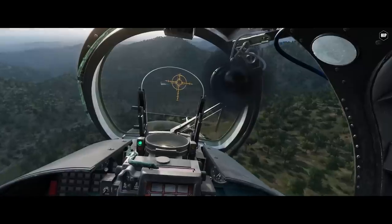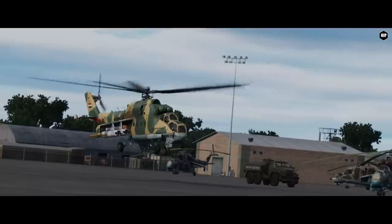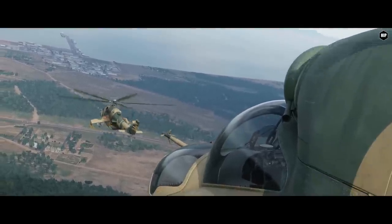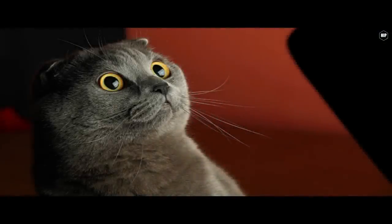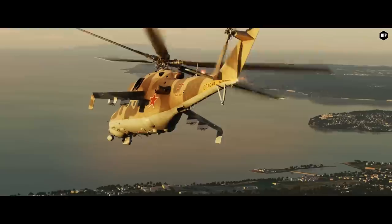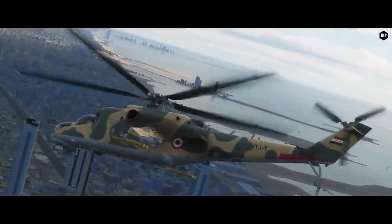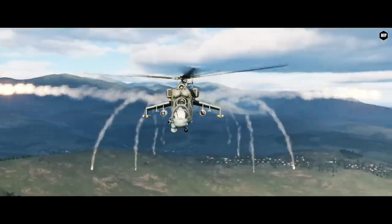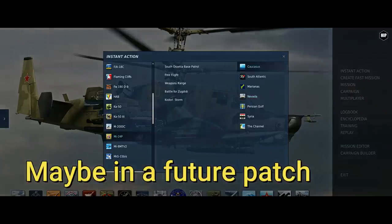Petrovic AI now monitors space outside, as discussed before in our videos — this happens when he is not busy with the ocular sight, or lighting a cigar, tying his shoe, talking to Natasha, playing poker online, drinking vodka, preparing lunch, taking a nap, sharpening a pencil, or using the toilet. So once again, Petrovic will warn about incoming fire or missile launches heading towards your aircraft — just be ready to be more jumpy than ever before. Petrovic will also press the countermeasure dispense button. I hope he knows when to stop. The Hind also received quick start missions for the NTTR and Caucasus.